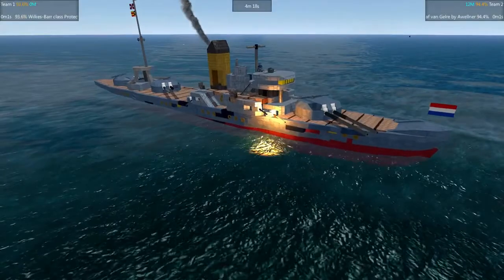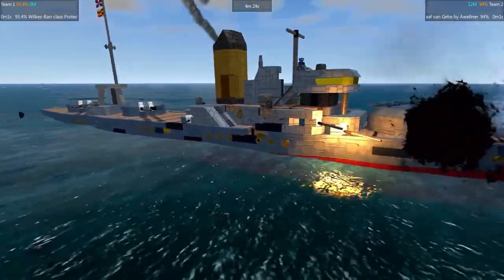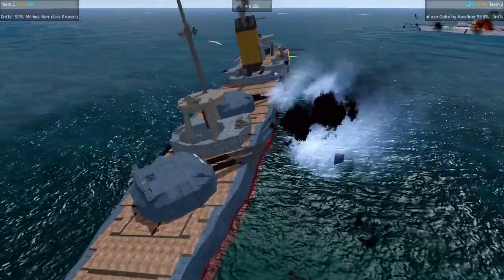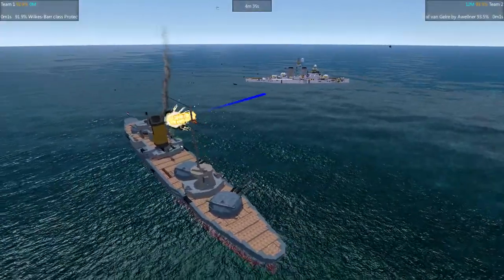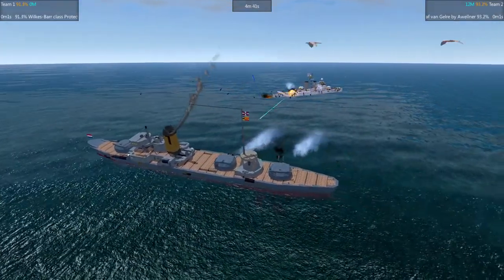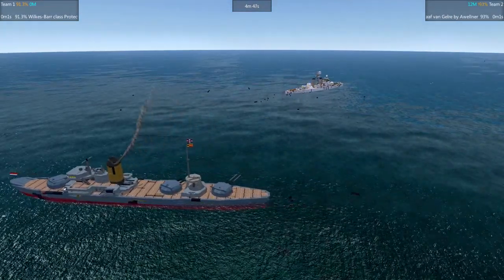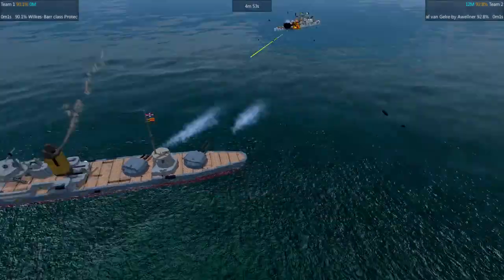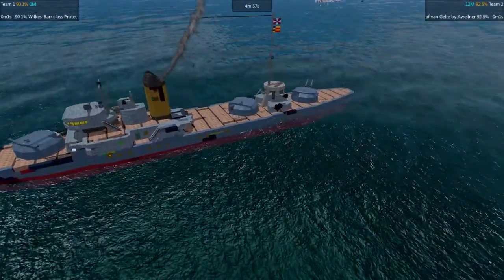Graf has more guns, more secondaries, however these are very, very small ones and relatively fragile — one just popped a second ago. So we've now got a closer brawl, and it looks like Graf is able to get a slight edge, just 2 percentage points. This might be due to better armament and better protection.